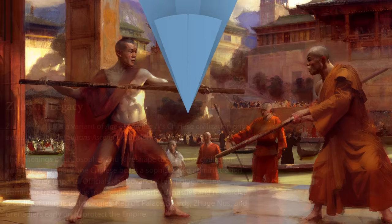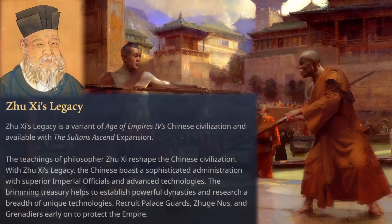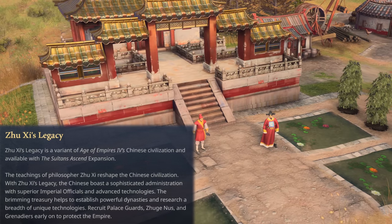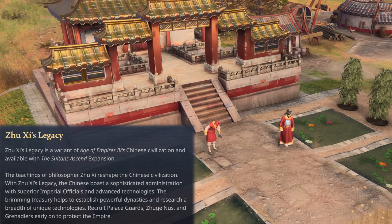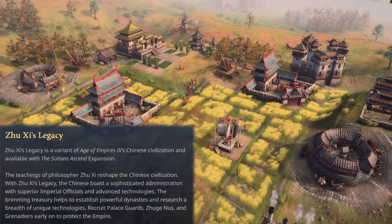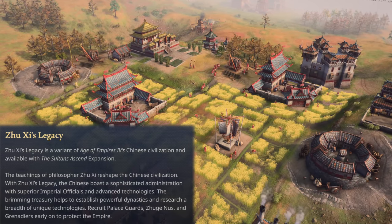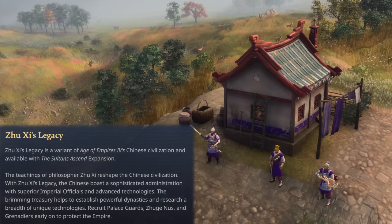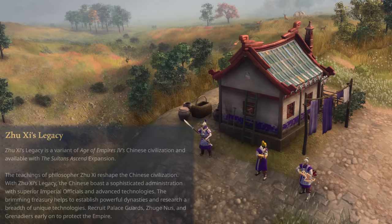The teachings of philosopher Zhu Xi reshape the Chinese civilization. With Zhu Xi's Legacy, the Chinese boast a sophisticated administration with superior imperial officials and advanced technologies. The brimming treasury helps to establish powerful dynasties and research a breadth of unique technologies. Recruit palace guards, Zhukunus, and Grenadiers early on to protect the empire.